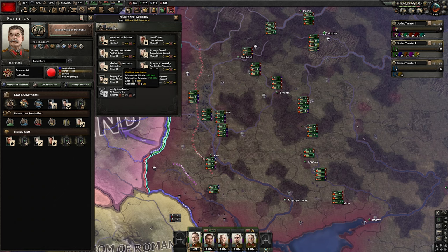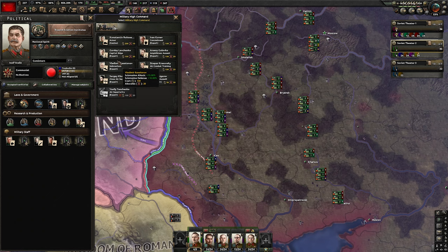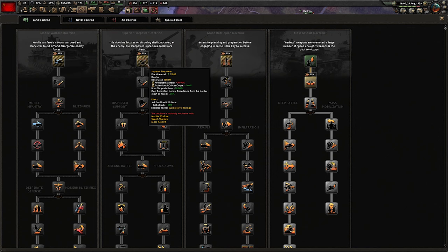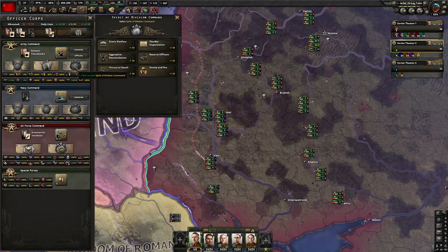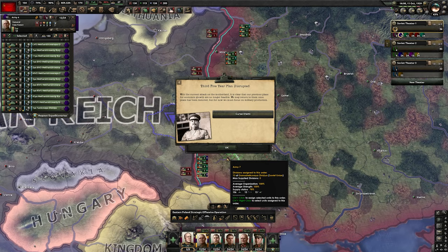Deploy all planes not yet deployed and train them all. Pick the armor advisor and some doctrines — especially the superior firepower doctrine. Then pick smoke and fire, and pick suppressive barrage as our favorite tactic. Now we wait for Poland to capitulate.